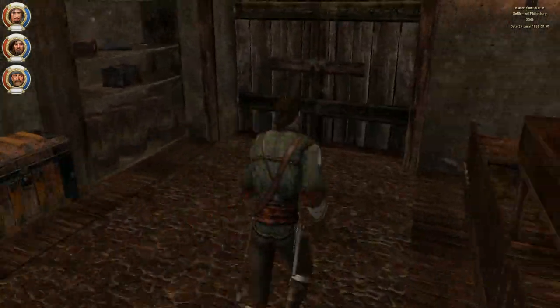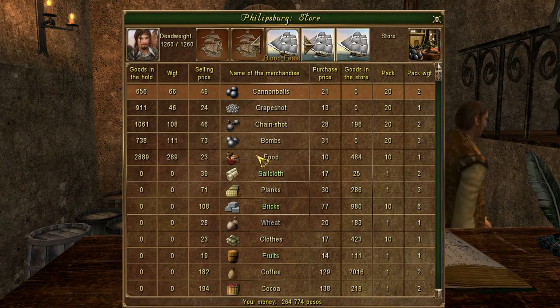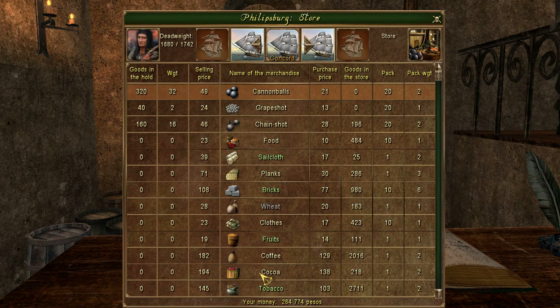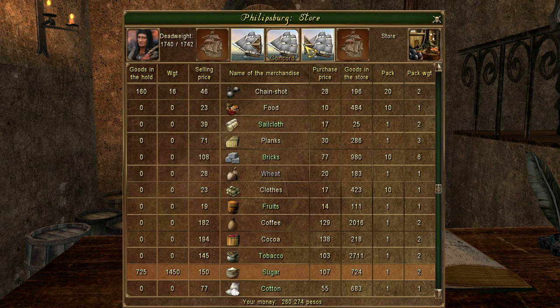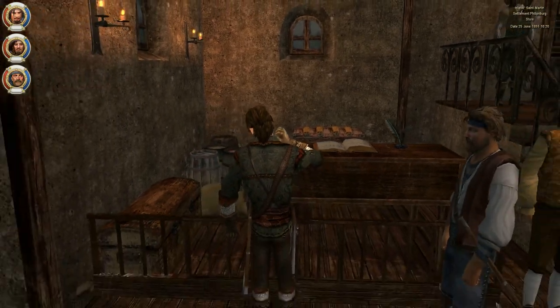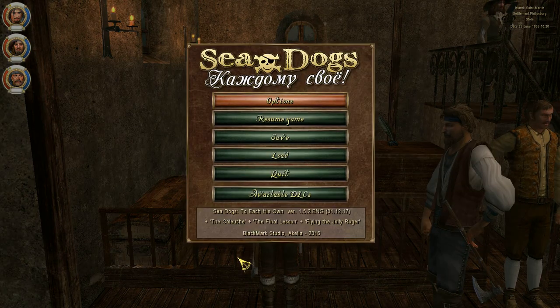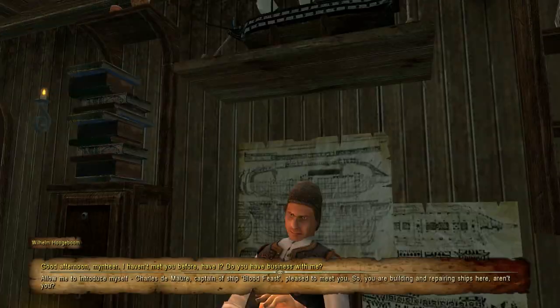I'm back at the store because I want to fill my cargo to the brim with sugar. I still have a bit of space, as we might end up losing some sugar to rats. I could also take some tobacco. Even if it's not something they want there at West Milan or whatever it's called, we did buy it cheap because it is produced here — that's why it is green.